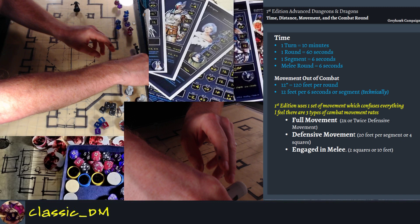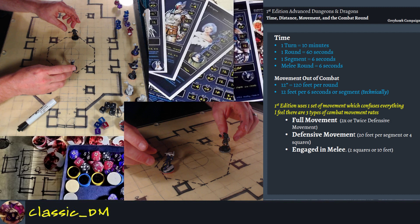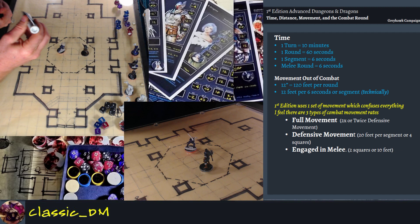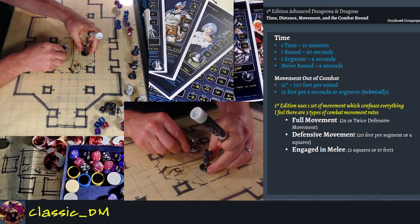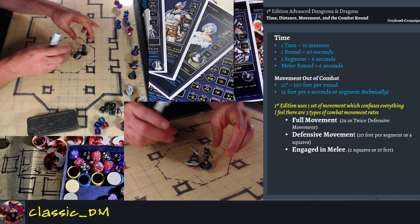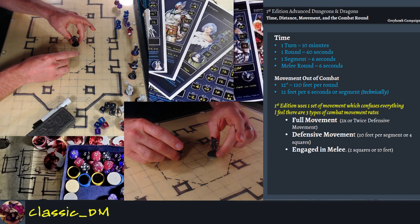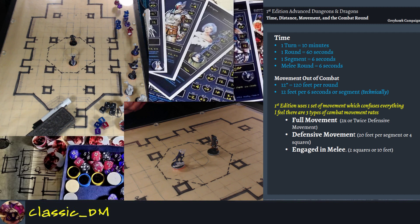Defensive movement would be like what you see in a UFC fight in an octagon — before anyone has taken a strike but they're moving around facing each other and aware of each other. Full movement is twice defensive movement. How far could you move in defensive movement? 20 feet per segment, or four squares, is what I think is fair. Imagine the beginning of a UFC fight — Max Holloway versus Dustin Poirier — they come out and feel each other out, jockeying for position but not within weapon range of each other.